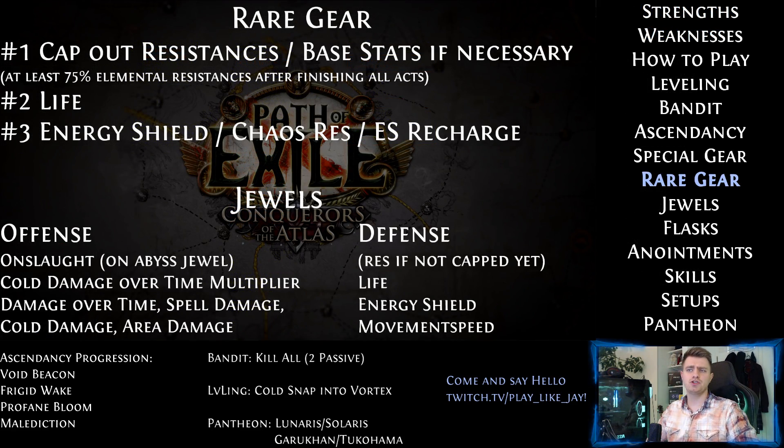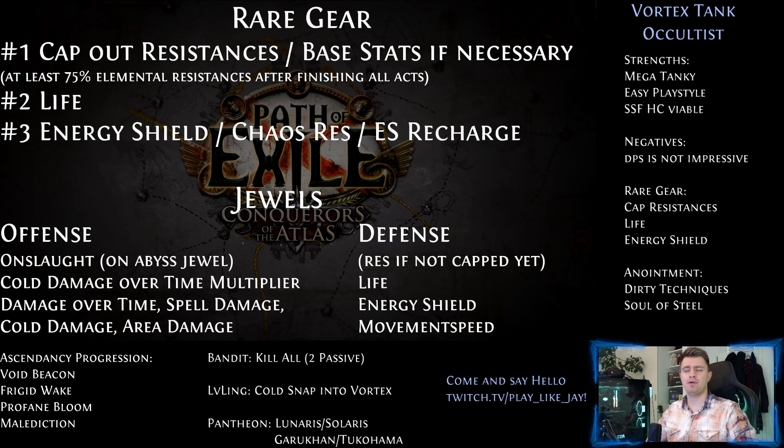Talking about rare gear, your first priority should be to reach the 75% resistance cap on every elemental resistance, as well as getting all base stats like Dexterity and Strength to the required amount. After that, get as much life as possible. Don't forget to get movement speed and maybe even Onslaught on your boots. If you can, get Energy Shield or Chaos Resistance as well. Energy Shield is our secondary defense after life in this build. If you want a bit more damage you can also take spell damage, but I suggest going for faster start of Energy Shield Recharge instead. Do not get any added cold damage anywhere — that's super important because it would prevent you from making use of Elemental Equilibrium, which would result in losing about 50% of the damage.